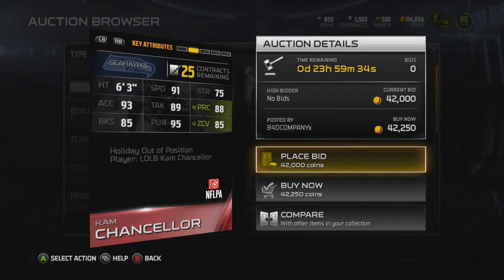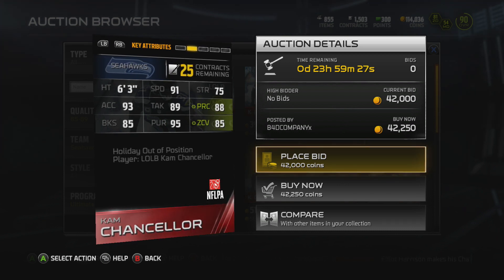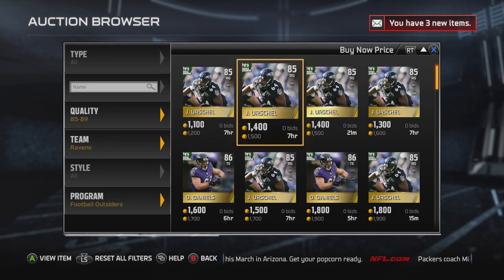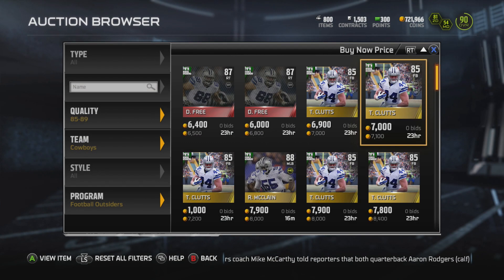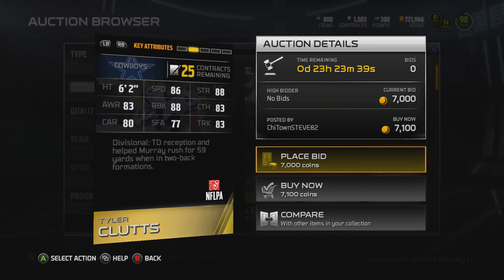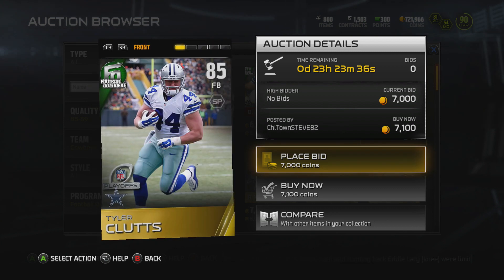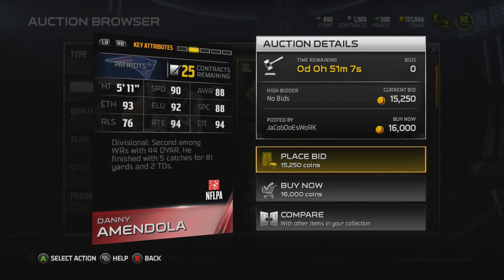And then we got an outside linebacker Cam Chancellor — 91 speed, 85 zone coverage. He's got good hit power, but he has 104 jumping. The reason they made that card was because he kept jumping over the line trying to block field goals when they were playing the Carolina Panthers. Also, here are some of the football outsiders. We got Tyler Klutz, an 85 overall fullback — definitely not a bad fullback, I may actually pick him up.